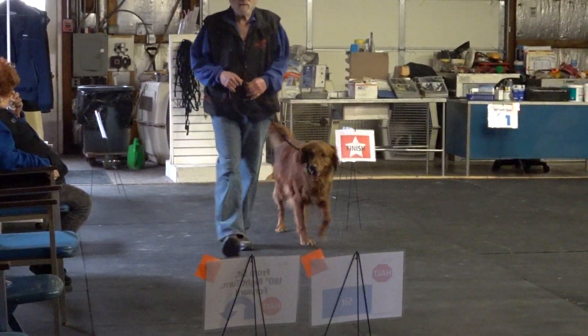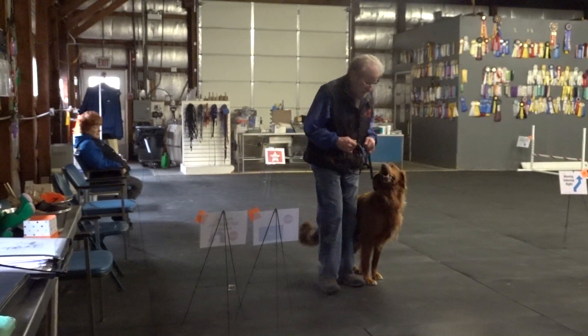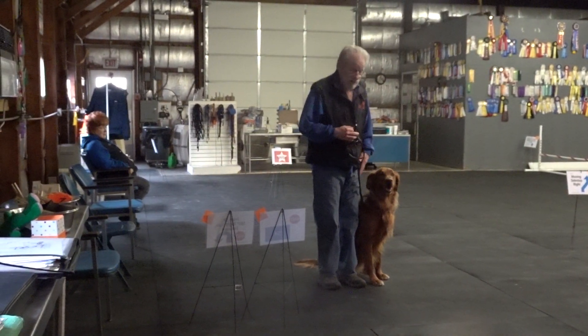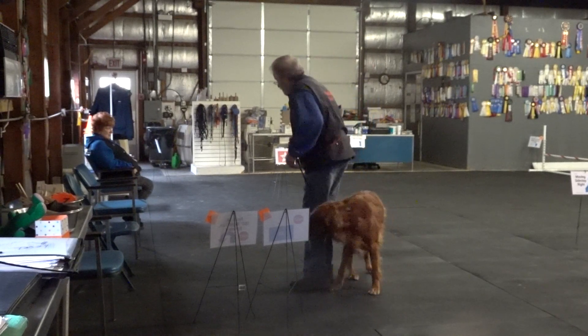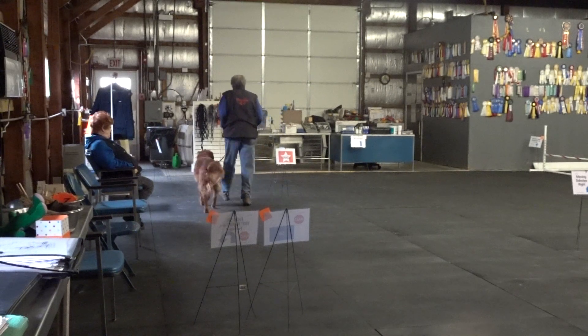And then these two signs are married over here — this is kind of cheating. The first one is fall to sit. The second one is sit 180 pivot right to sit. So we start with the sit we're already doing. Heel. Back. Heel. Good work. Good, Chance.